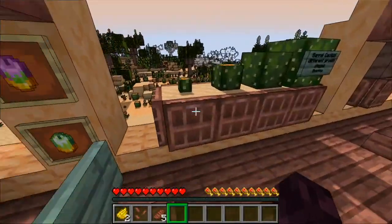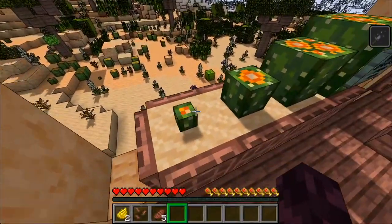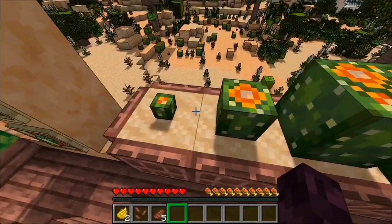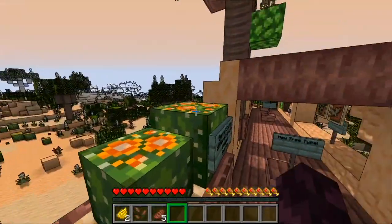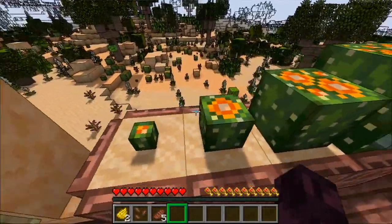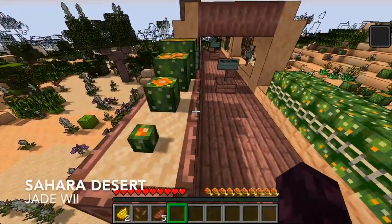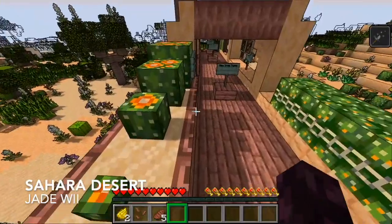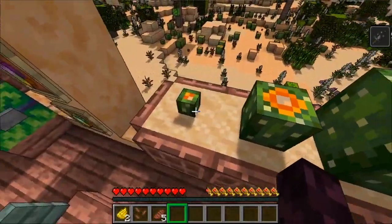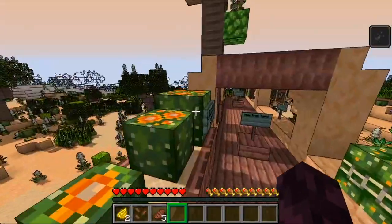Now there's a new cactus type called the barrel cactus, which is currently just a decoration, though it would be interesting if they added some other use for it in the future. It has different growth stages, similar to the aloe plant. If you break them, you get 4 barrel cactus items, which you can place and then use bone meal to grow them back up again.